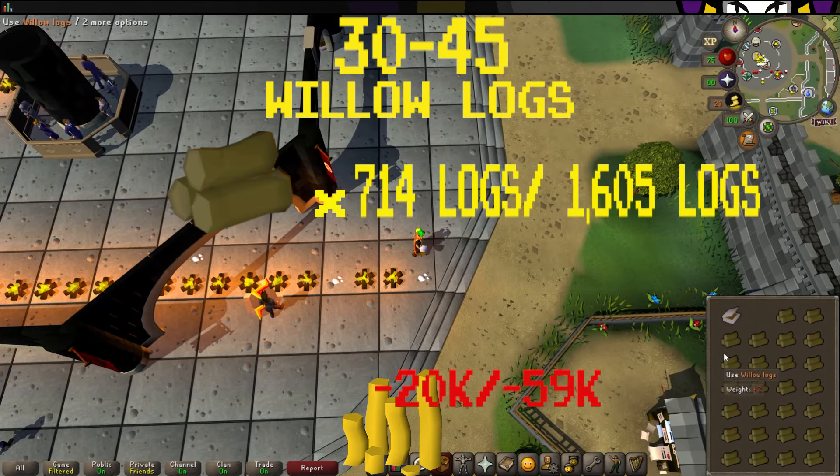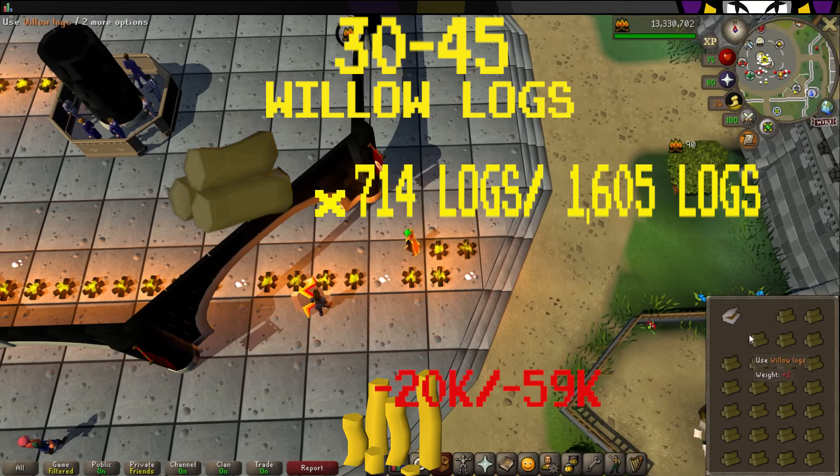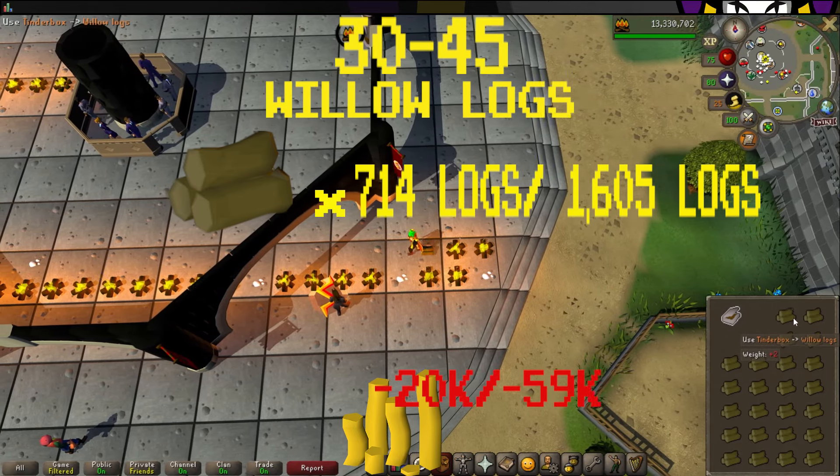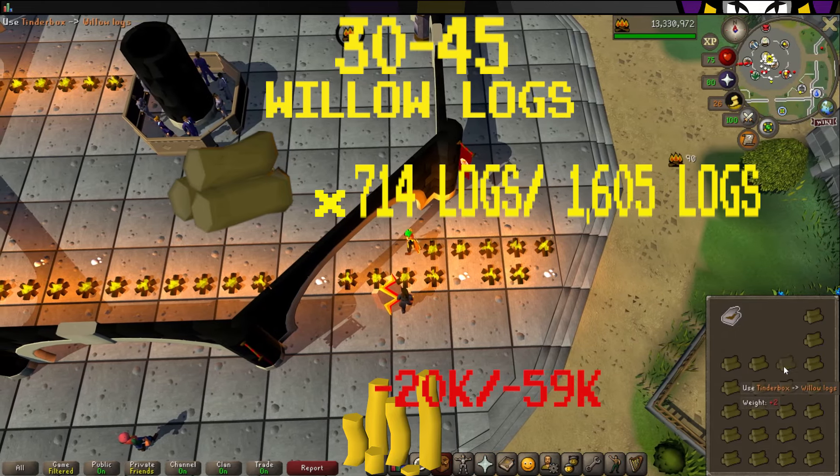From levels 30 to 45, you'll be burning willow logs. It will take 714 willow logs using the regular method, and 1,605 willow logs using the AFK method. The regular method will cost you 20k, while the AFK method will cost you 59k.